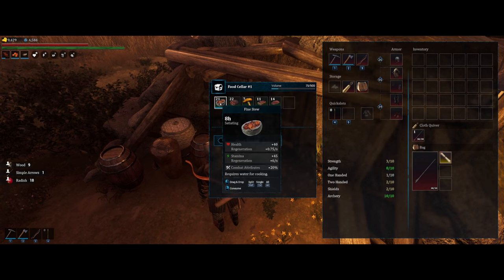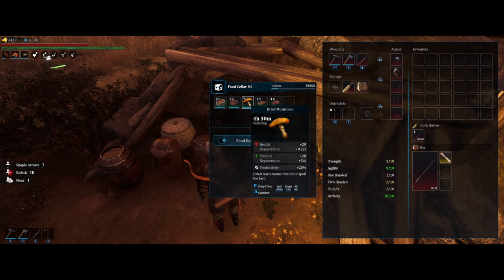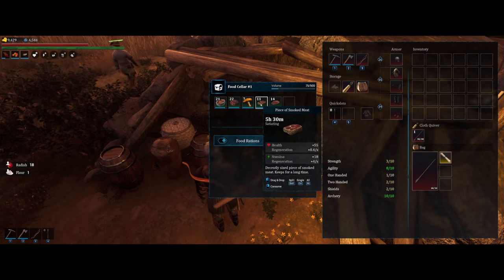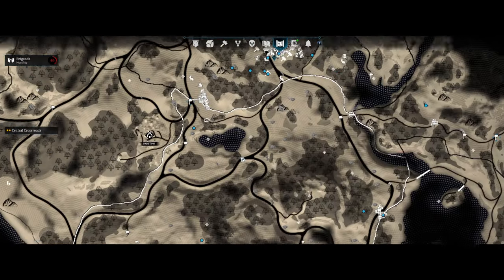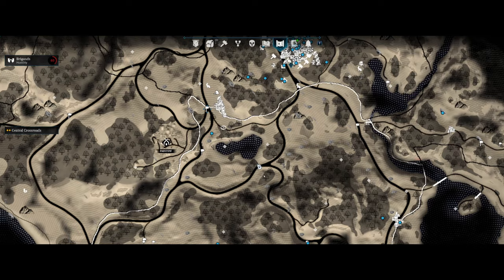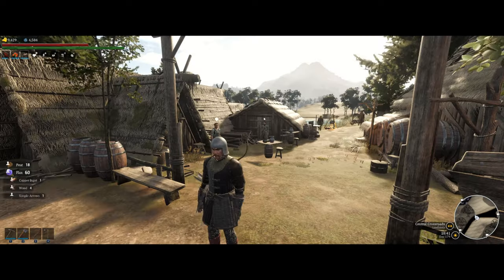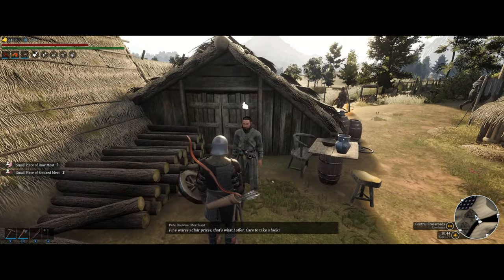Food will boost your health and stamina, and even other stats like productivity, increased experience gain, and also boosts to combat stats. Always go with three different kinds of foods on you. There's an inn right next to Padstow here, under the lake, where you can teleport right next to it if you place a travel sign at it, and here you can access three different kinds of foods.